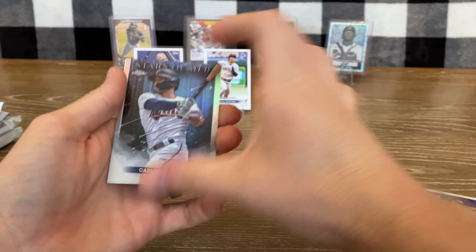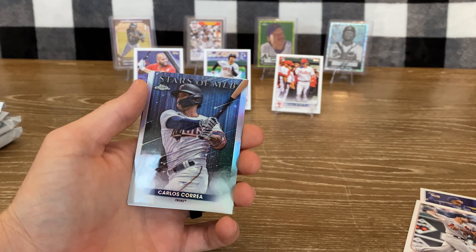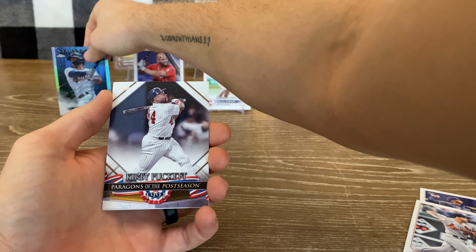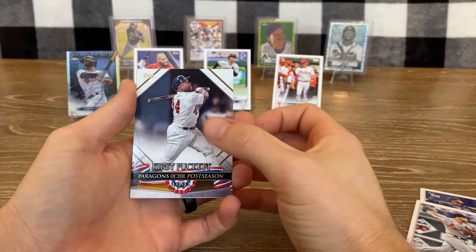Better than the last box so far. Got a Carlos Correa Topps Chrome — let's put that on the stand as well. We got a Kirby Puckett Paragons of the Postseason and a Jonathan India Stars of MLB. A couple packs in and we've already got one big hit.